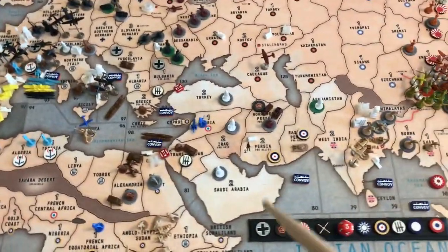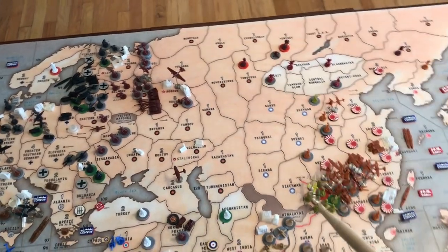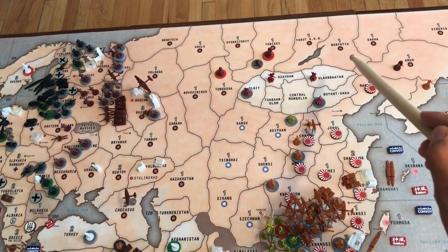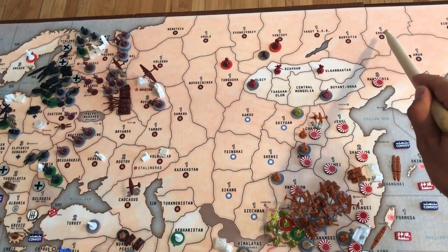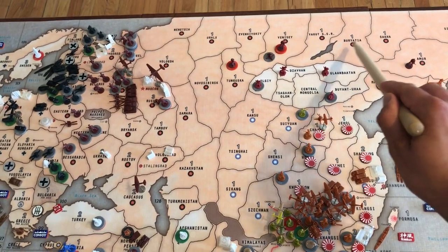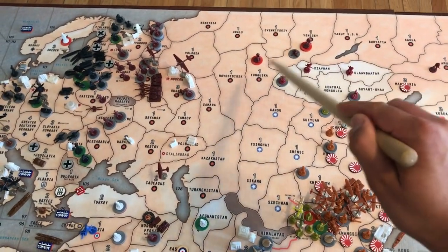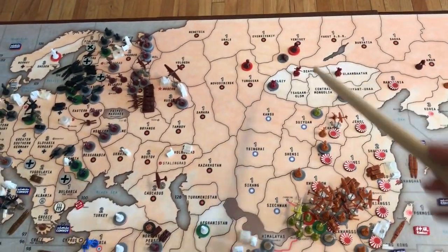Now the Soviets also just fortified and brought more units over. A quick clarification: on the last video I had 6 units in Sokka — that was incorrect, I misheard him on the phone. He had moved them to Berantia. So as you can see, 2 turns have happened and they've been moving on over — that's 11 infantry right there.